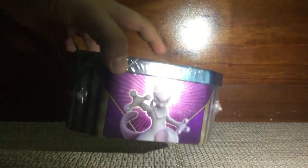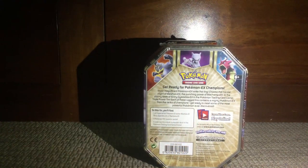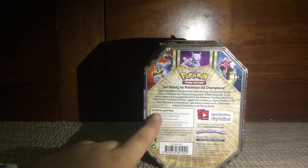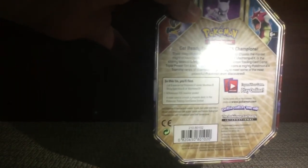On the side we have Yutu. On the other side we have Machamp. On the back it explains that we can get Machamp, Mewtwo, or a Gyarados tin. It explains the contents of the box: either the Mewtwo EX, the Shiny Gyarados EX, or the Machamp EX, plus four Pokemon TCG booster packs and a code card.